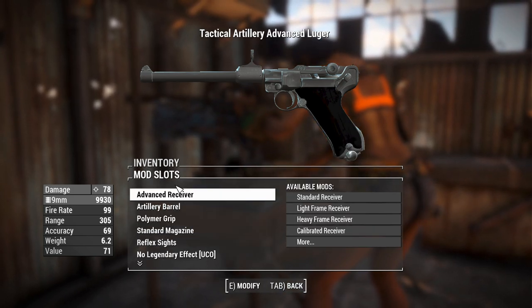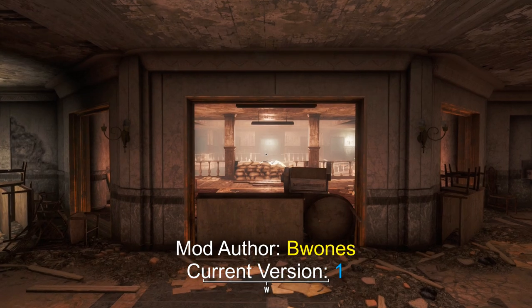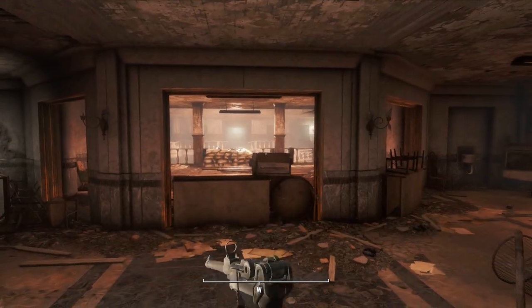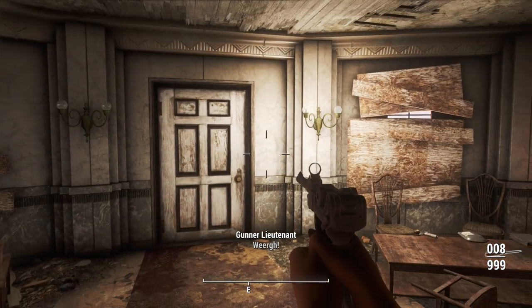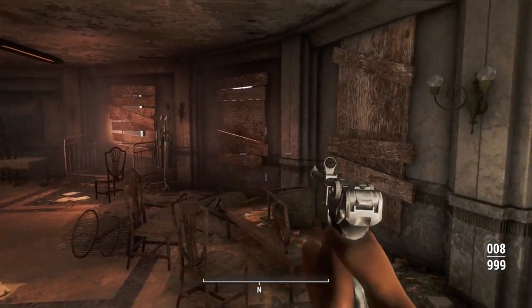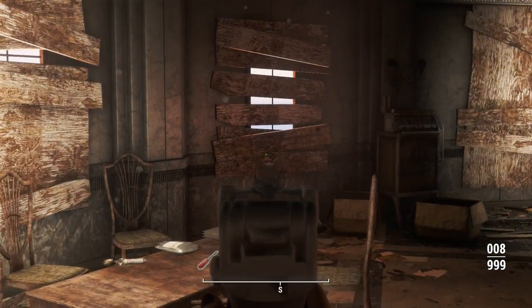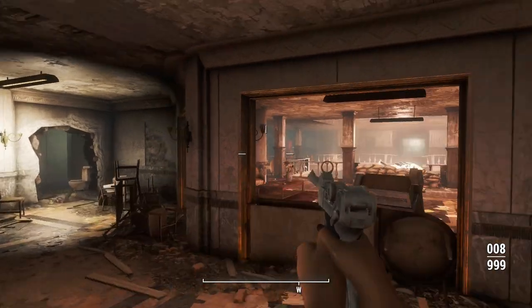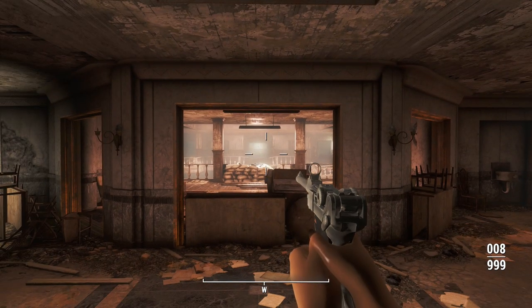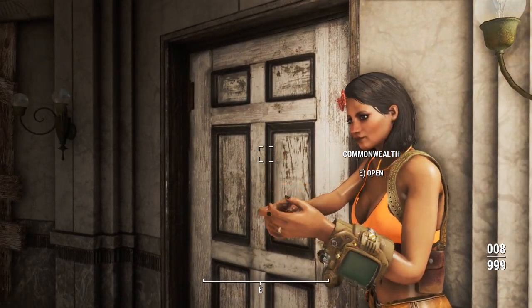We'll grab another couple of Lugers with suppressed barrels and maybe a legendary effect. Here we are in the sunset version of Gunner's Plaza, and this is what the Luger looks like in first person. Note that the weapon drawing animation involves you flipping down the safety — you actually grab the safety and pull it down on the slide, which is some nice attention to detail. And that's what the reflex sights look like.